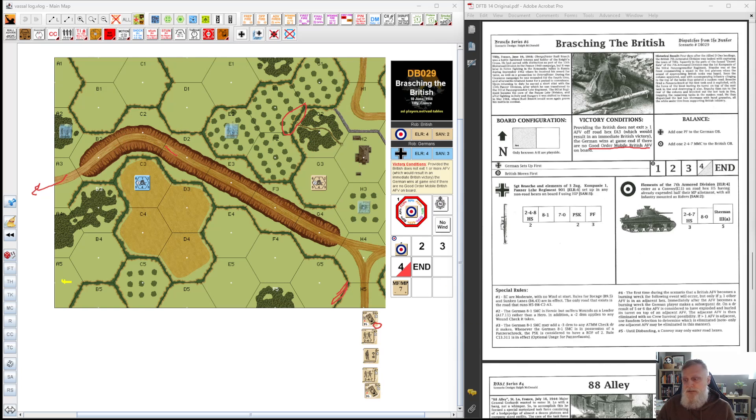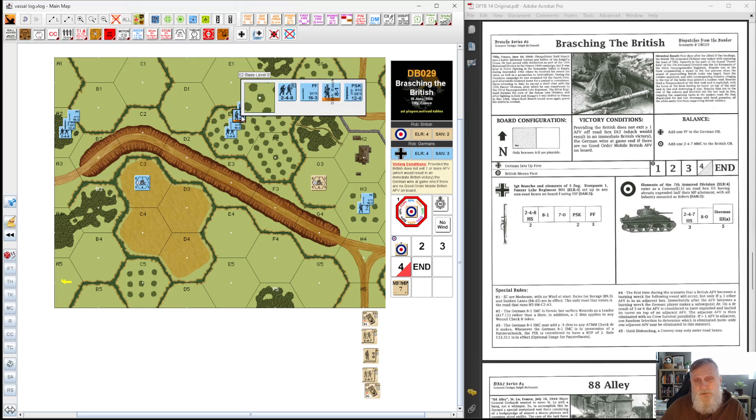In terms of defense, we have a couple of squads. Over here I've got a half squad with a Schrek and a Panzerfaust, and over here we have two half squads with a Schrek and a Panzerfaust respectively, and then our two leaders. According to SSR number two, Brash is the 8-1 and he's heroic. However, he does not suffer wounds like a hero — he suffers them like a leader, which means he won't break. He could be wounded multiple times, and with him it's a minus 2 to his wound check. Basically, only if he rolls a 6 on a second or subsequent wound will he die, which means he can take a lot of damage.